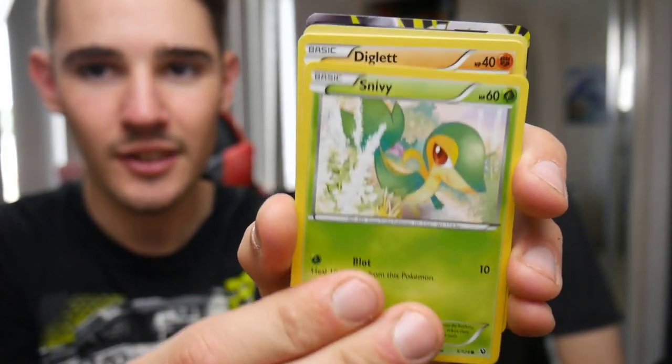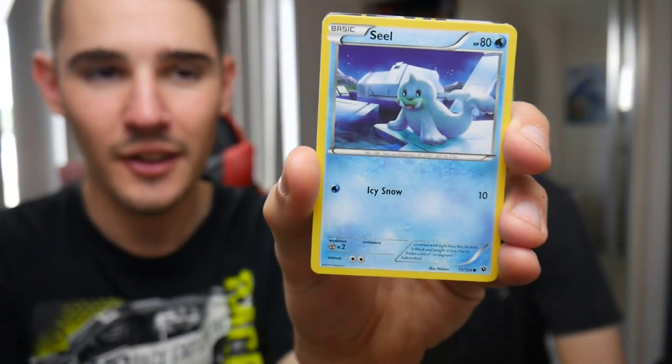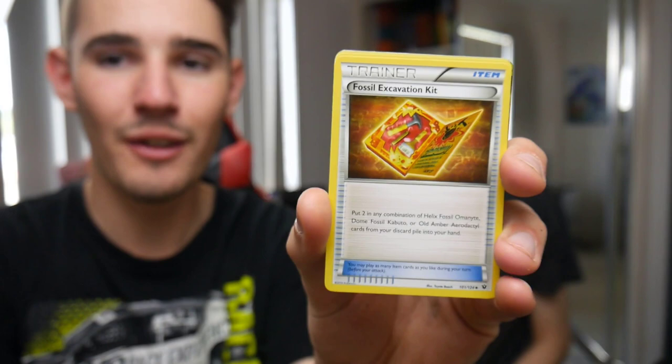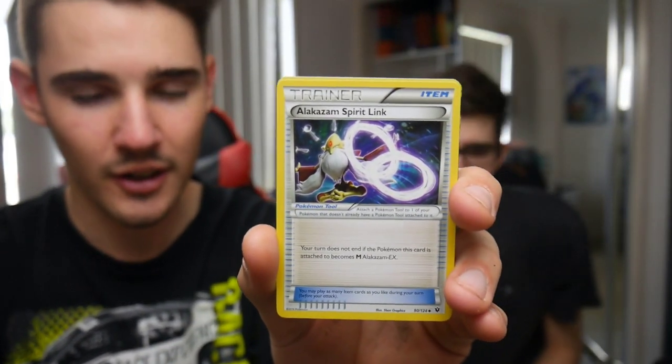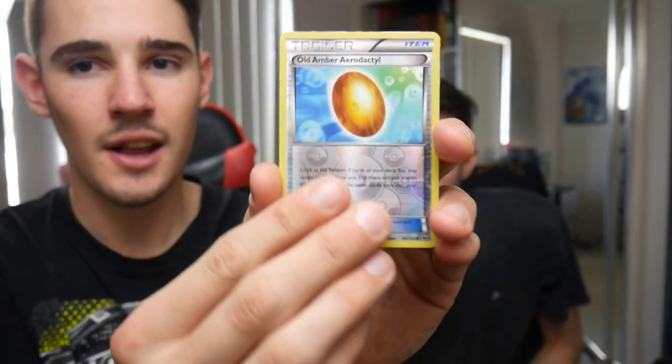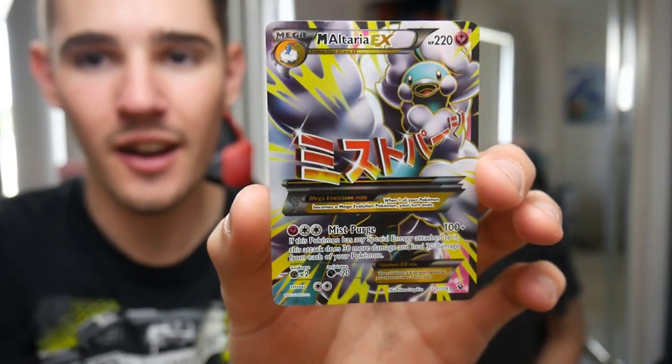We have a Koffing, a Snivy. Oh I see something! A Diglett. Oh it looks a little bit damaged on the back here - I'm thinking it's a full art. Oh my god, look at the top of it from the back. Always full art! Fossil Excavation Kit, an Alakazam Spirit Link. I'm going to say Altaria - Mega Altaria Full Art! Nice, Mega Altaria Full Art. Check that one out guys, I called it! I totally called it. I was like yeah, I want the Lugia break. That is actually epic. I think that's one of the first ones I've seen you get of that one.